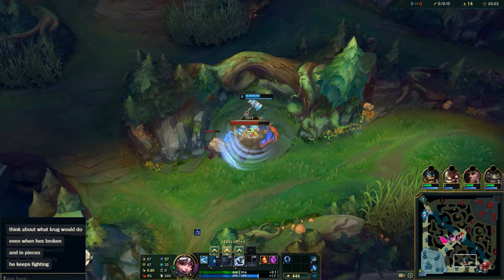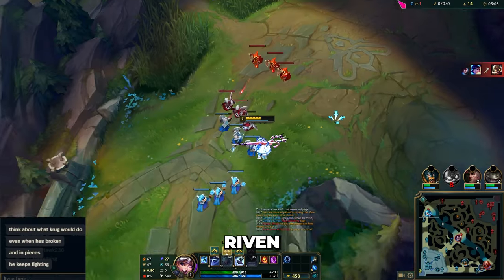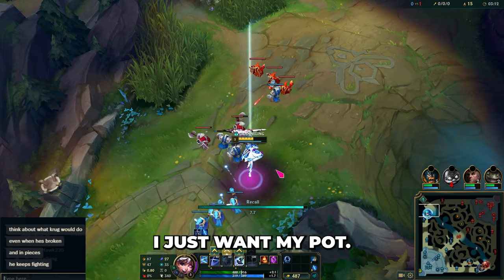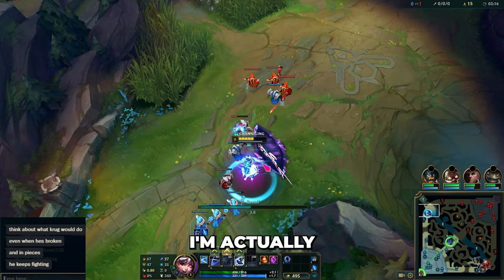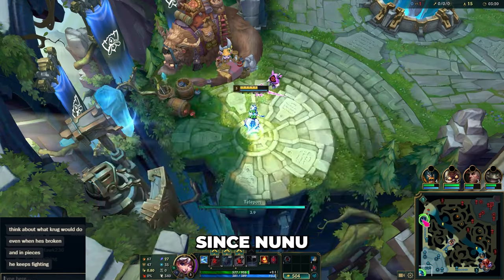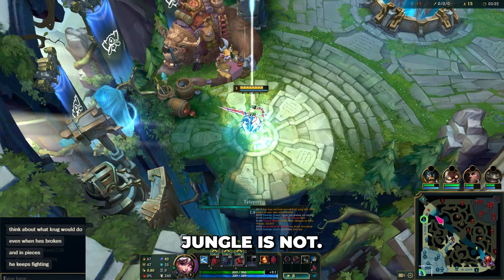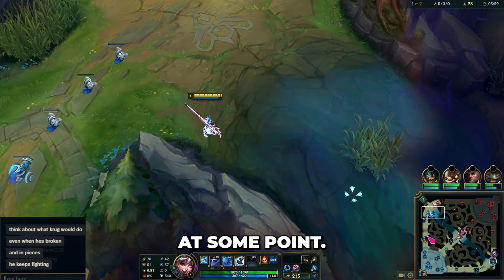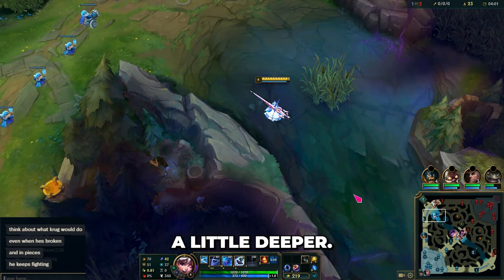Not possible. Okay, I see Nunu mid lane. Riven's going to reset here which means I should reset as well. I just want my pot so I need one more minion. I'm actually going to be up a little bit of gold, though I will be at risk of dying here since Nunu's top side and my jungle is not. I'll just continue playing safe — get a ward down at some point, want to get it a little deeper.